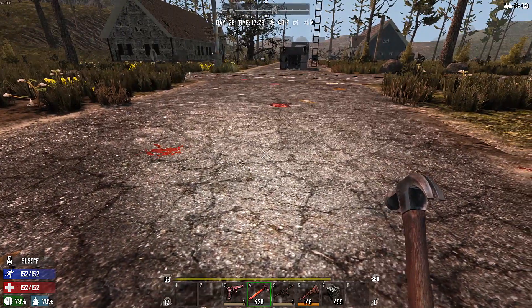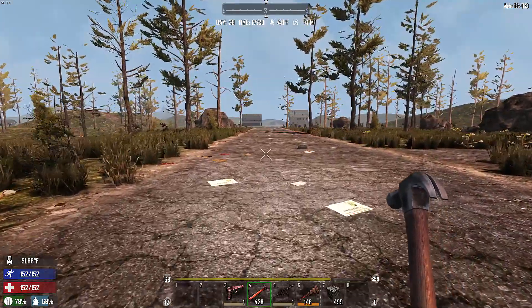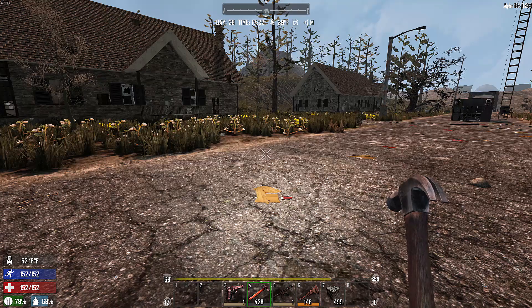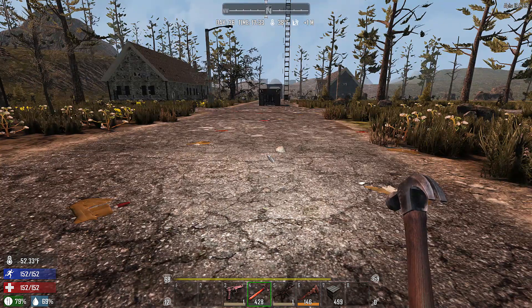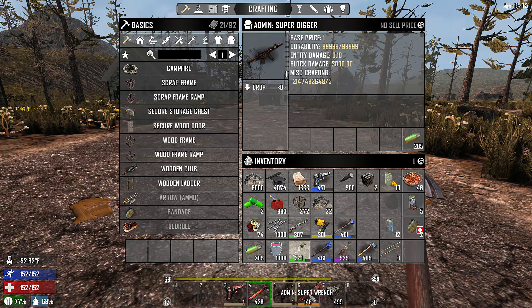This is going to be a very quick modding tutorial and this one goes out to all of my friends and fellow content creators that like to use creative mode but want a little bit more powerful options. Today I'm going to show you how to unlock the Hammer of God, the Super Digger, the Super Wrench, and the Just Die.